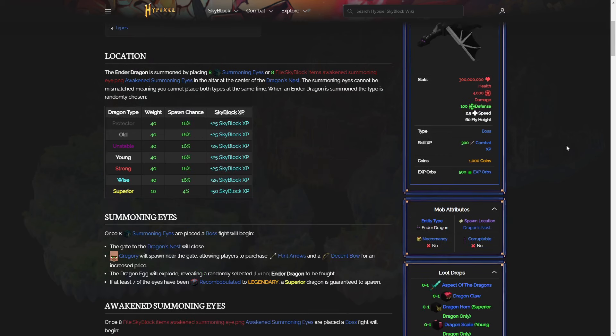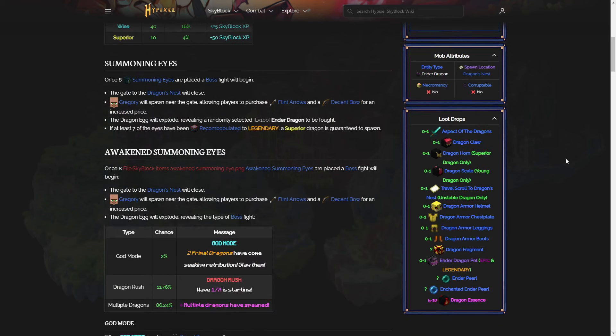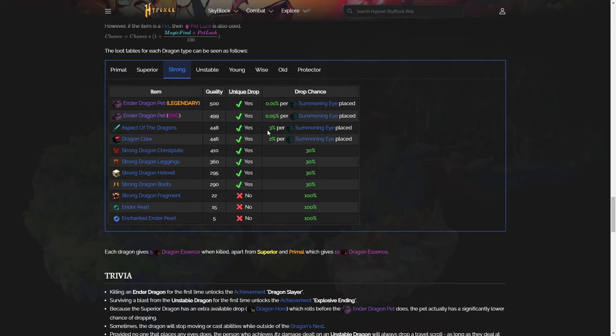Now, let's go back to the wiki and take a look at dragons, because you drop this weapon from killing a Primal Dragon with a certain percentage chance. How much is this weapon going to cost? I think we can estimate if we just take a look at how rare it really is. The regular Aspects of the Dragons has around about a 3% chance per summoning eye placed. Assuming that you place 4 summoning eyes per dragon, that's a 12% chance for every dragon — or, in other words, around about 1 in 8 dragons. With around about regular prices of summoning eyes — which are a bit inflated at the moment — on average it's going to cost around about 38 to 40 million coins per Aspects of the Dragons.